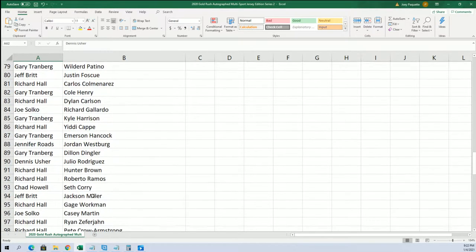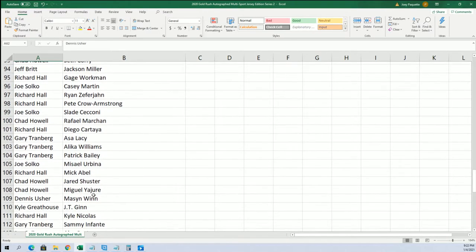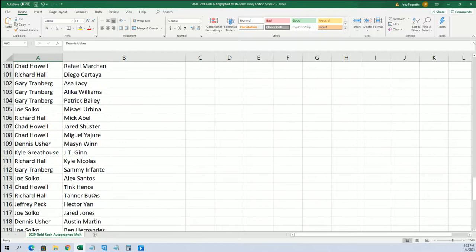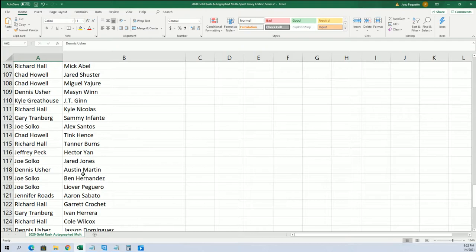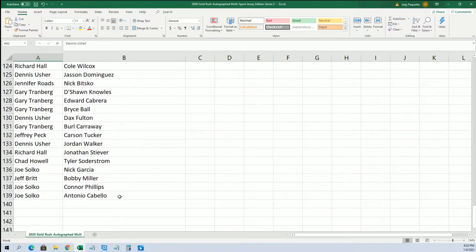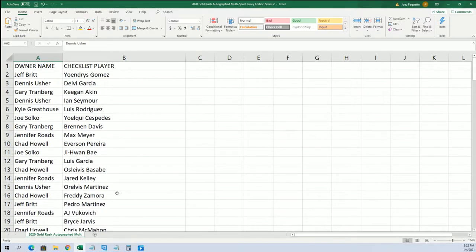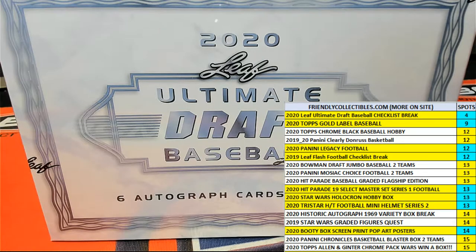Let's see if we can get out of the box break. In this thing there's a lot of possibilities, a lot of young rookies. Austin Martin. The pressure's on me - Joe says the pressure's on me to produce.